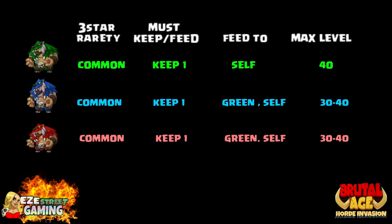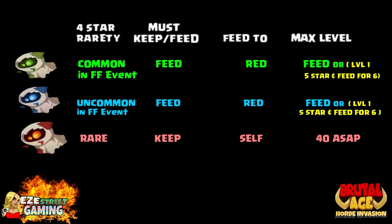Bear Paw — everyone says green is the best. I've looked into it and it looks as if blue and green are very similar. All three of them have value for sure. If you want to keep any of them, keep one of each. Get their skills maxed out, get one of them to level 40. I believe Brutal Age is going to do something impressive for the Bear Paw once they get to the third awakening — they don't have the awakenings yet.